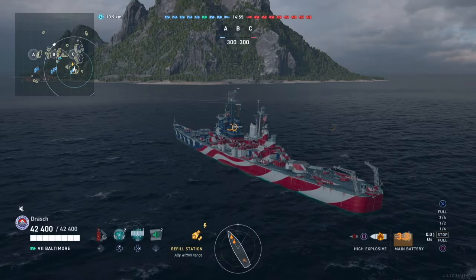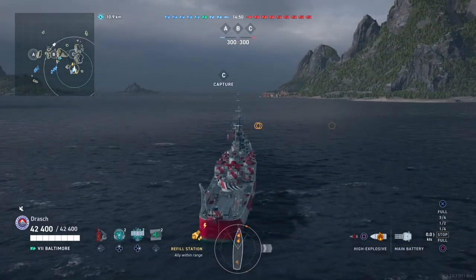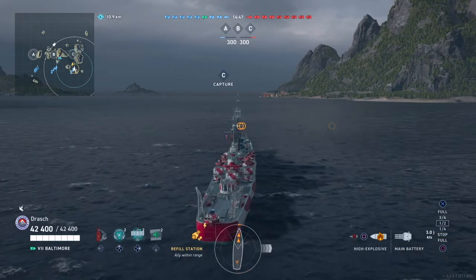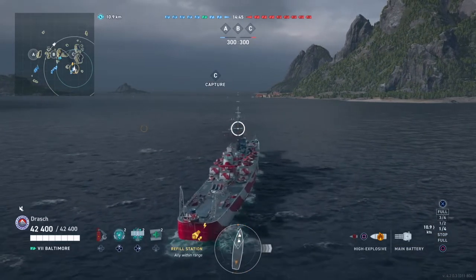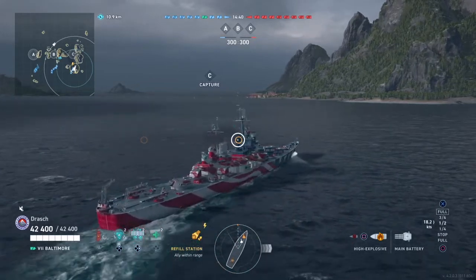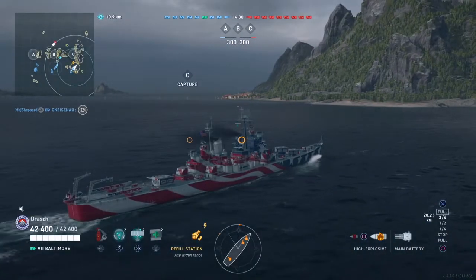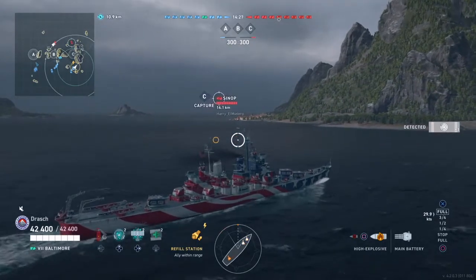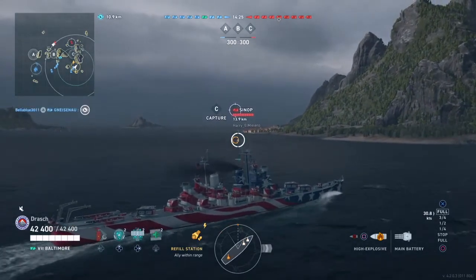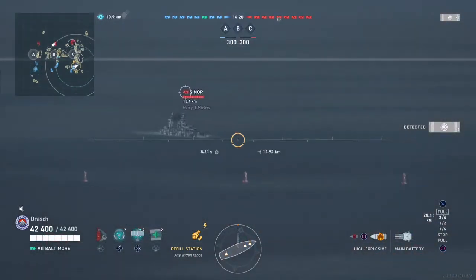You'll see my team collapsing pretty early. Damn blue team, you're never on the red team when you need to be. So we're going to take a quick look at the teams here. This is a tier 6, tier 7 game in Baltimore. You'll see some really big hitters in front: a North Carolina, a Colorado, a Sinop — they're all 16-inch and can go through my bow. There's also a Weimar and a Belfast, so you have to be very afraid of these really strong ships. The Sinop spawns right just in front of us, so be very careful about that one.